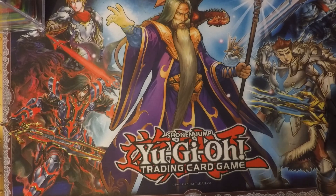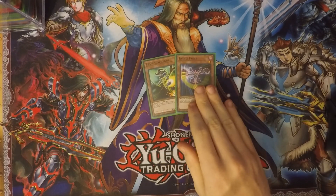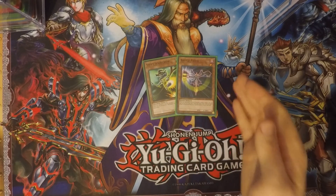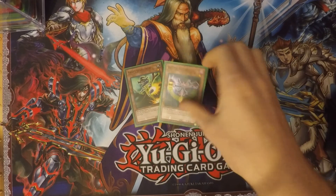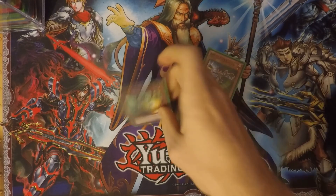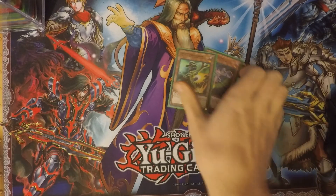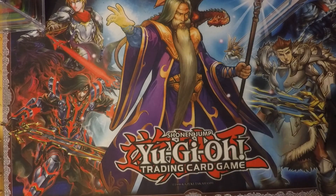Moving a little farther away from the Red-Eyes theme — in case I get a bad hand, I can stop battle phases with a Swift Scarecrow and a Battle Fader. These cards have similar effects except with Battle Fader you special summon it to the field, so you have an extra monster. With Swift Scarecrow you just discard it and the battle phase ends. Just nice easy ways to end the battle phase.